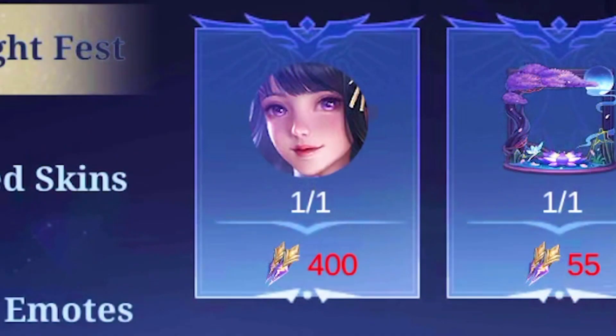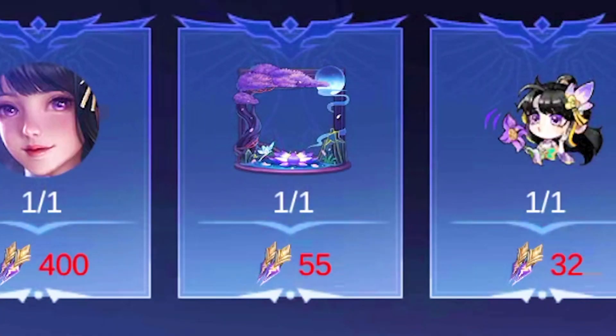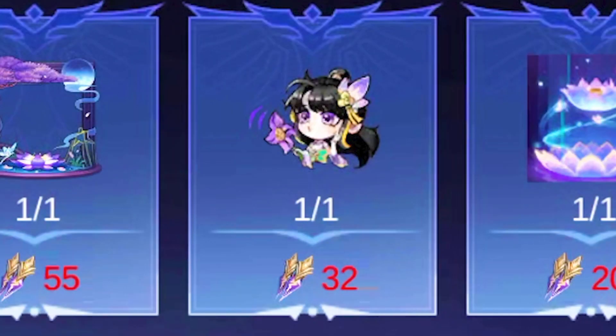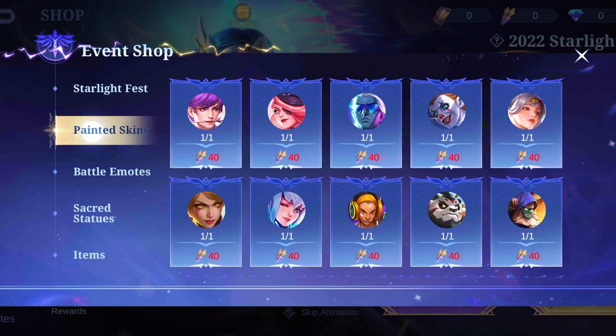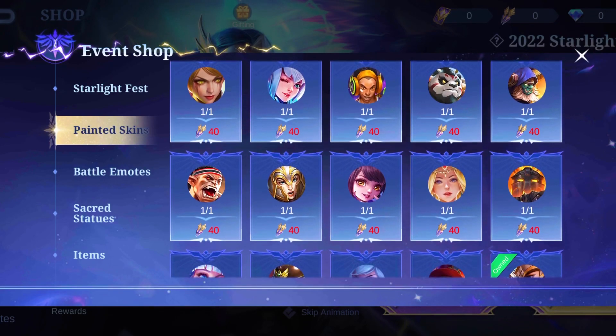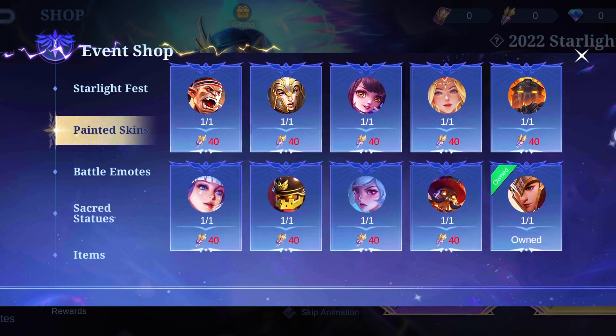The annual starlight skin will cost 400 starlight fest badges. The exclusive border will cost 55 starlight fest badges. The recoil will cost 200 starlight fest badges and the emote will cost 32 starlight fest badges. We can even exchange our starlight fest badges for painted skins, costing 40 starlight fest badges per painted skin.